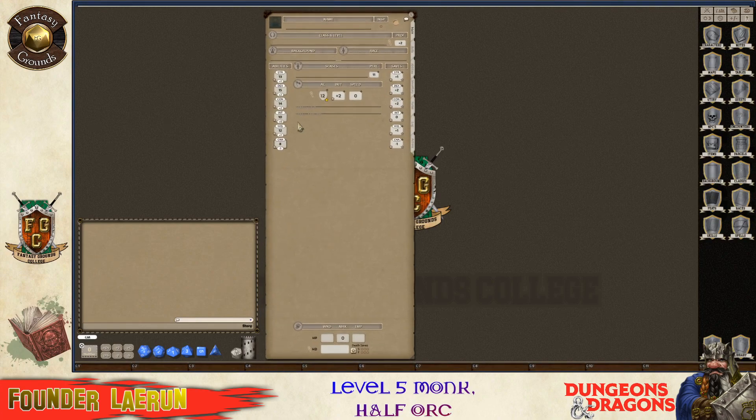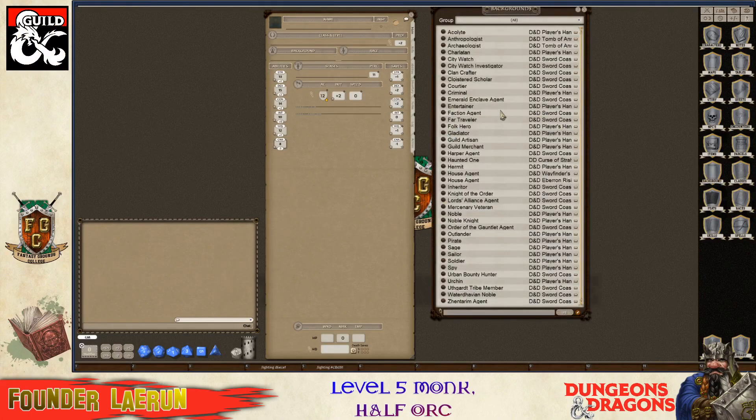Now I'm going to pick his background. Going through the list of backgrounds, we have a cloistered scholar - that kind of doesn't make sense - an acolyte, maybe. Bounty hunter, that might be cool. An urban bounty hunter. We'll make him like David Carradine in Kung Fu.